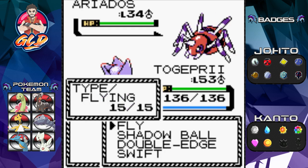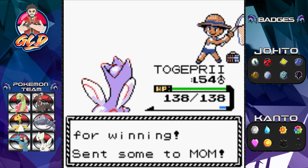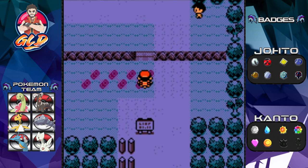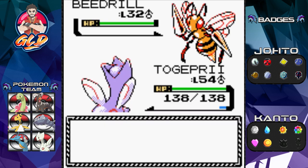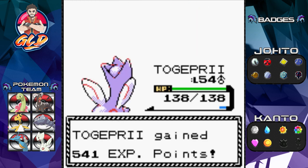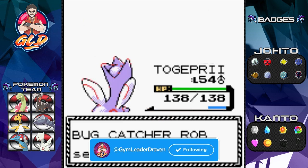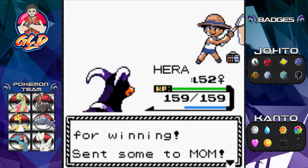Let's battle this kid — he's got a pretty good Ariados, level 54. The bug catchers have been left behind — seriously, they don't have a place to hang out for their little conventions. I feel bad for them. Let's go with Hera at level 52, flamethrower for the win — you got whipped, homeboy!